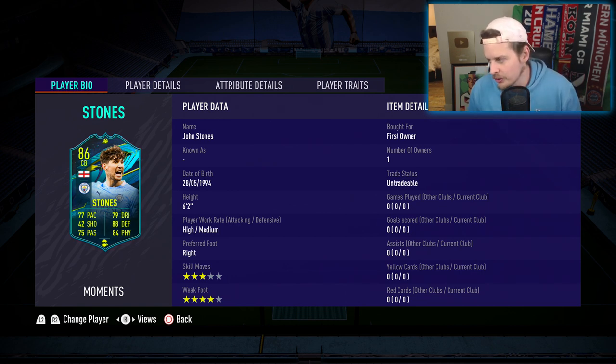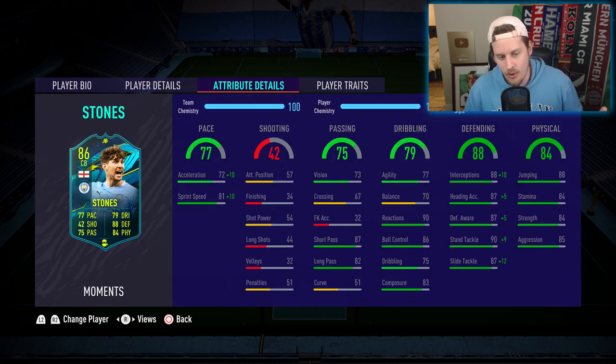One negative against John Stones: Lucas Klostermann has 69 agility and 65 balance, which you'd think is a huge deal for a center back. So how come Klostermann feels like the best center back in the game with 69 agility? Does the 77 agility even matter on Stones? Klostermann has 89 defensive awareness, Stones has 87. I think the combination of good agility and solid defensive awareness — boosted over 90 with Shadow chem style — is going to make him a really, really good card.